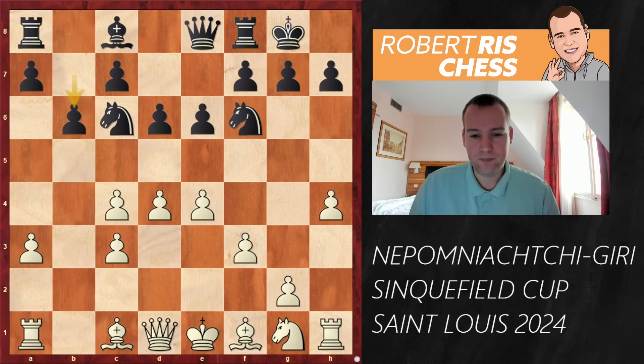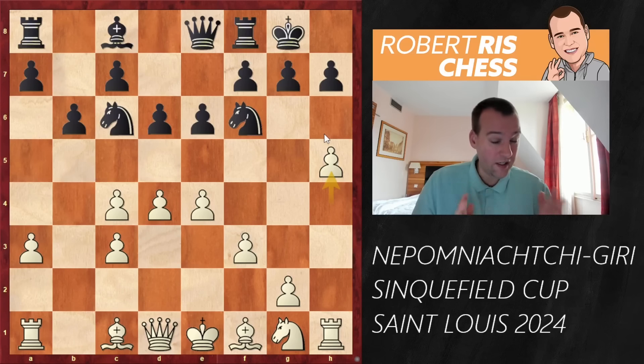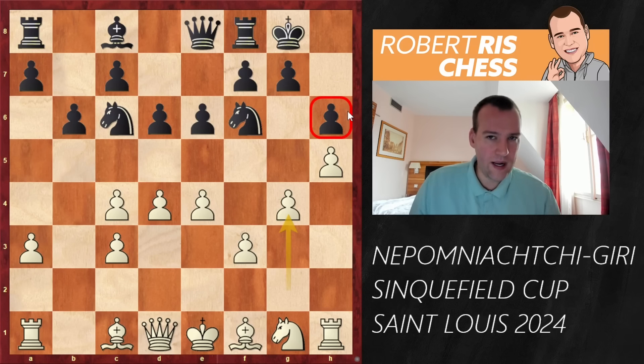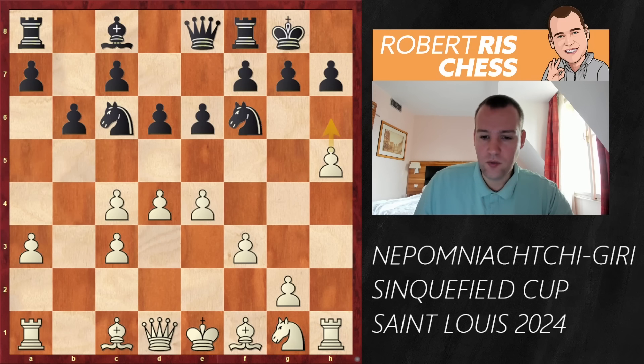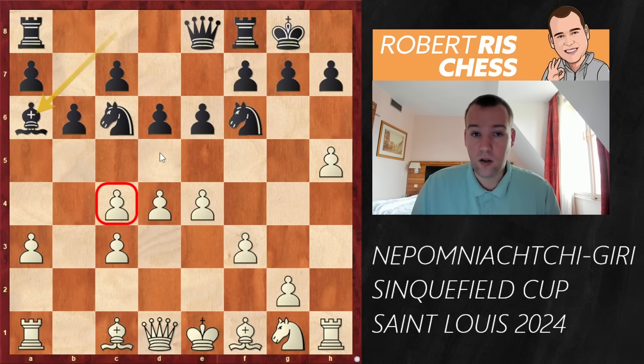The plan is to bring it up to h6 and provoke weaknesses around the black king. Black plays b6 and white just continues with h5. Now a big question: should black really try to stop the march of that h-pawn? If you play h6, I think white really wants to go for g4, and then the pawn on h6 becomes a hook — you can use it by playing g5 next, trying to open up the files towards the king, and then the rook from h1 will get into play very soon. So black decides to refrain from making further concessions and plays Bishop a6 instead, a very thematical way of playing as the pawn on c4 is usually a target for black's minor pieces.